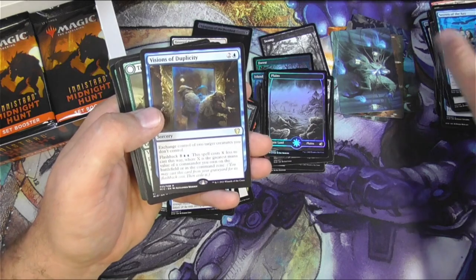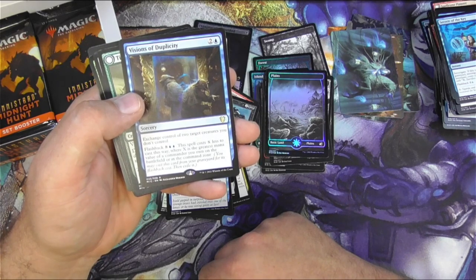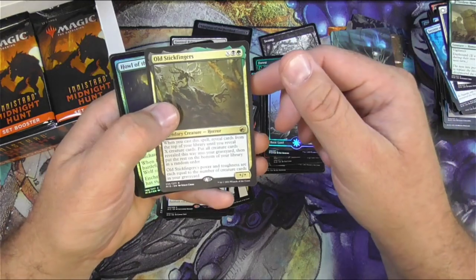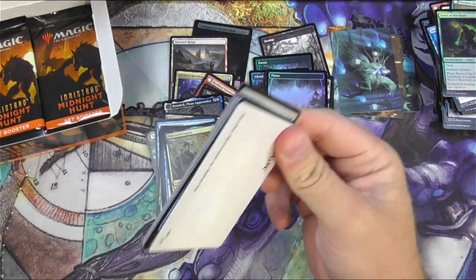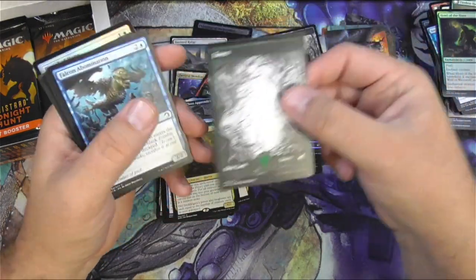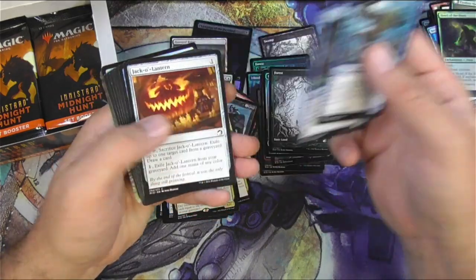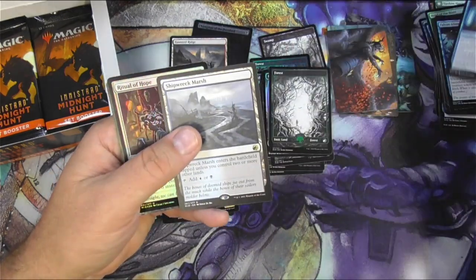Visions of Duplicity from Commander. Extinction — two card target creatures you don't control. You can mess with someone's commander setup that way, though it's sorcery speed. Got old stick fingers. Howl of the Hunt. Forest — I like the treatment on the green in there. It's not foil, but it's got a little bit of extra shine to it. Brigand, Overwhelmed Archivist, and a Shipwreck Marsh.